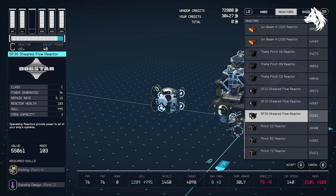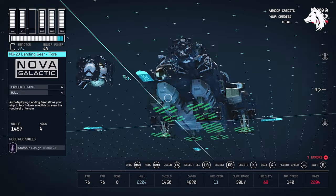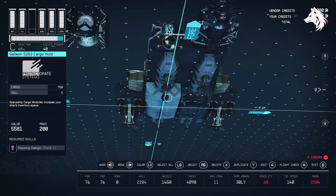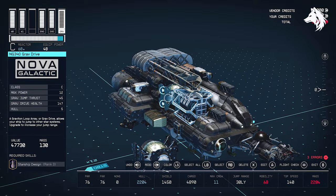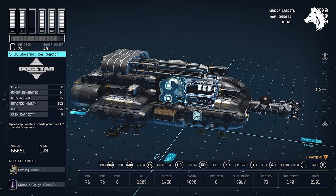The SF40 sheared flow reactor gives you a massive 40 reactor power, which is higher than any other one. I currently have the second best, the SF30, and that's because the SF40 is level locked — you won't unlock it until you're around level 60. No matter what your level is, the SF1s are the best you can buy, and once you unlock the better versions you can replace them all the way up to the SF40.